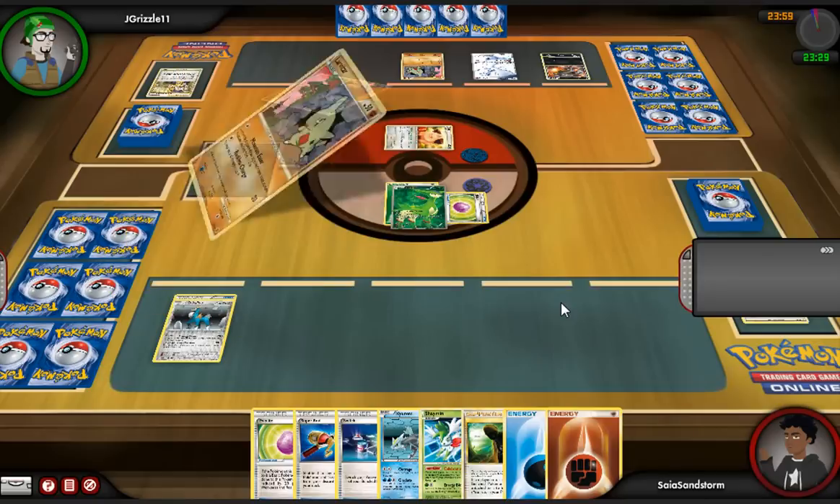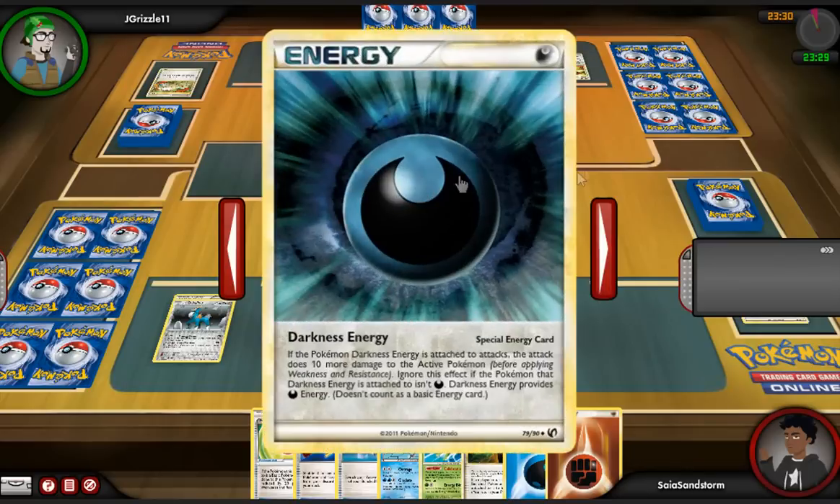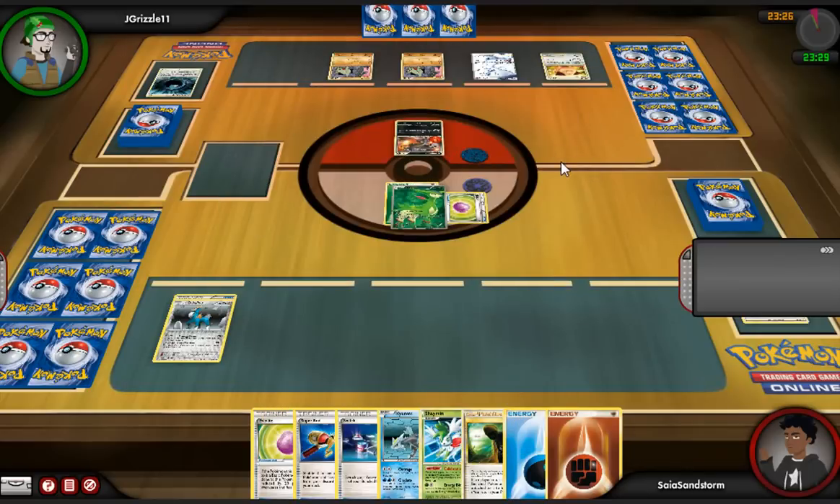If you think about it, Tyranitar has an attack called Darkness Howl that puts 20 damage on every Pokémon in play that's not Dark. So not only is he doing damage to my Pokémon, but he's putting damage on his own Dragons — which means he can set up an Outrage. It's actually kind of impressive. He then goes for a Switch but retreats back into Cleffa because he really wants a new hand, and that's an acceptable play.